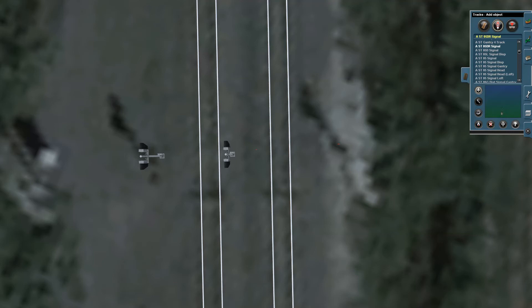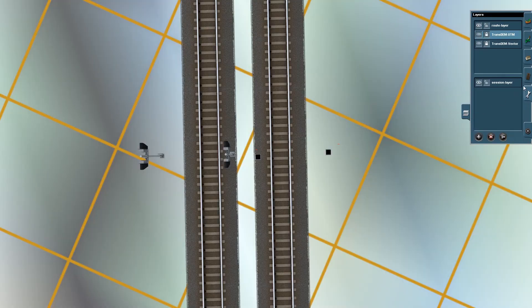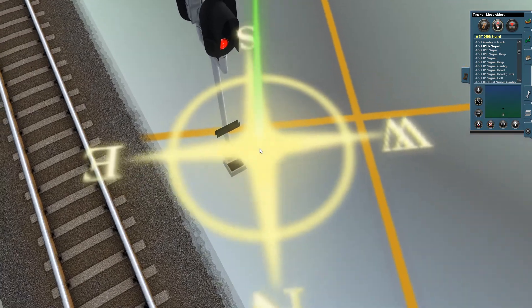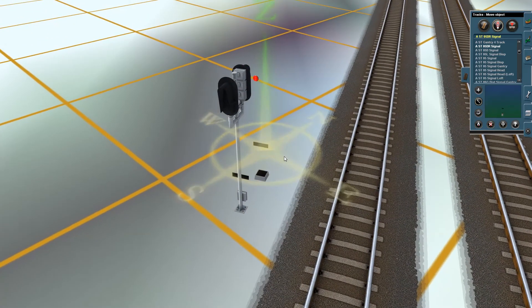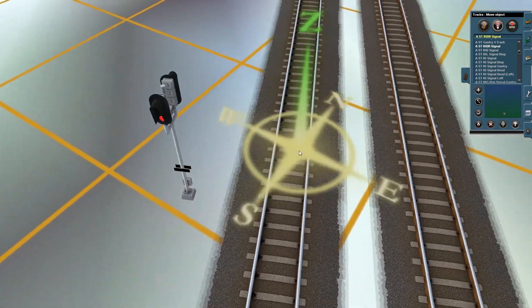We'll turn the UTM tiles off so we can see better. There we go — see this second piece on the bottom. It's kind of like two signals stuck together. I'll just pull it out and show you from the side — there it is, just two signals put together. So that gives a number 5 signal each way.